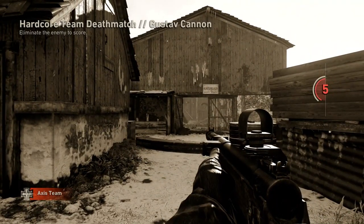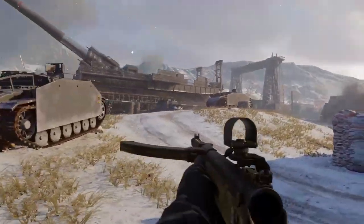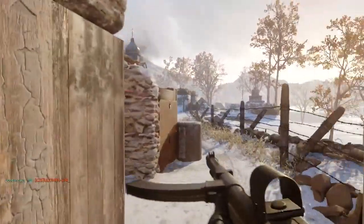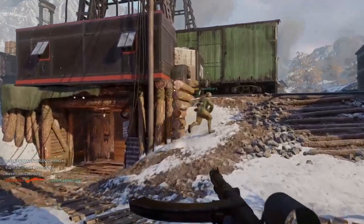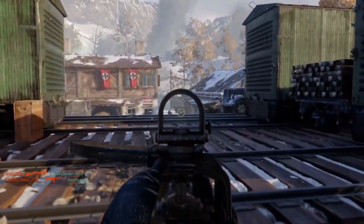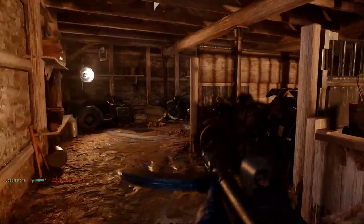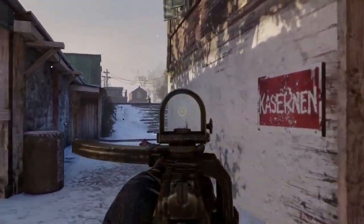Hey guys, welcome back to the channel. We're playing Hardcore Team Deathmatch on Gustav Cannon — the mighty cannon, there it is. We're giving the Type 100 another try as well. I got it to level 4, so we got a scope and I got Quickdraw, which might change my whole opinion of this gun. I really thought after the last game I would never use it again, but here I am — Type 100 on a map that's way too big for TDM.